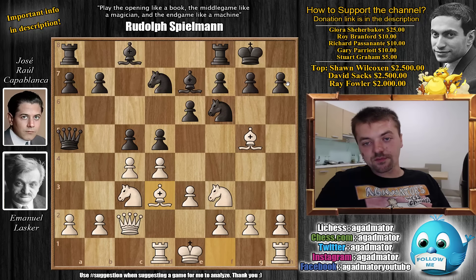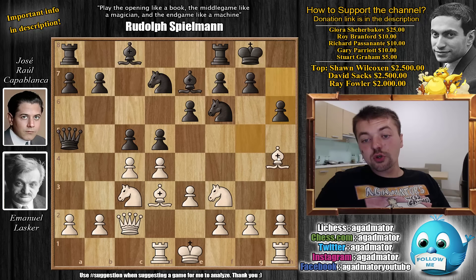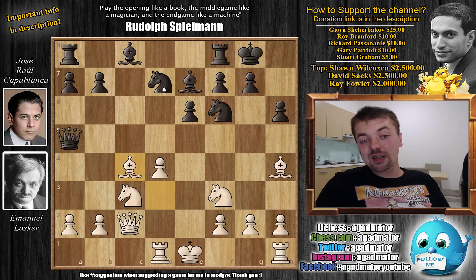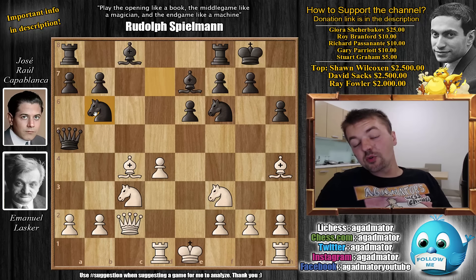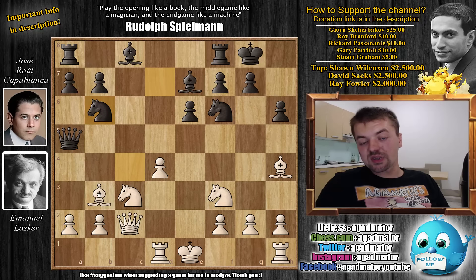Lasker does not enjoy this tension here. He pushes h6 to make sure the h7 point is never a target anymore. Bishop to h4 — Lasker not interested in giving up the bishop pair — and now c captures on d4. With e captures and now d captures on c4, bishop captures on c4 and now knight to b6, maneuvering the knight to a better square. From there the knight can come to d5, but for the moment Lasker has to deal with the bishop on c4.